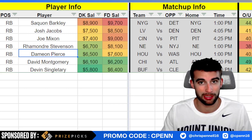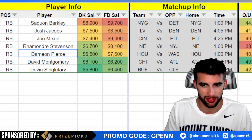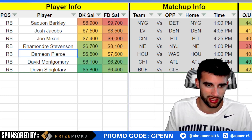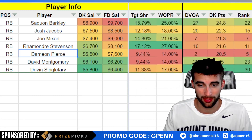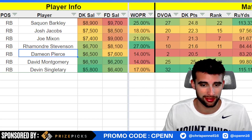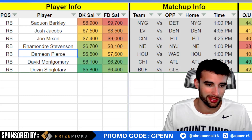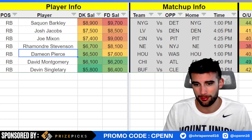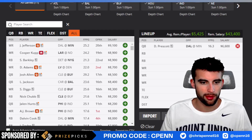Devon Singletary at $5,800 — the weather shouldn't be as bad as people are expecting during game time. Leading up to the game it's supposed to be terrible, but during the game it might be snowing a little and a bit windy. If you want some Bills exposure and just can't buy into the passing attack, Singletary is in a pretty good spot versus the Browns — third most points per game to running backs, dead last, 30th DVOA versus the run, 115 rushing yards per game allowed, and their interior defensive line is just awful. Checks all the boxes: 8.5-point favorite, high implied team total.